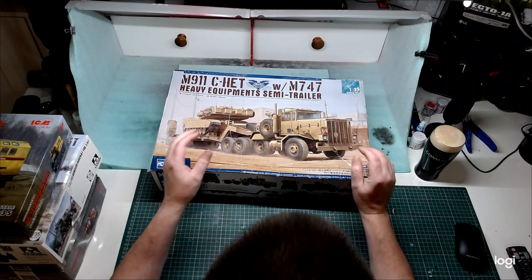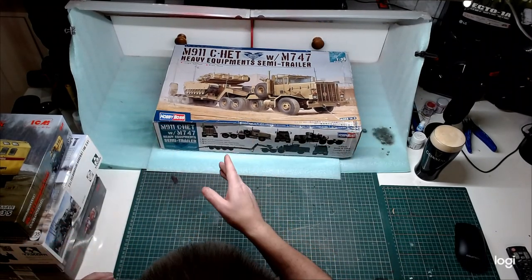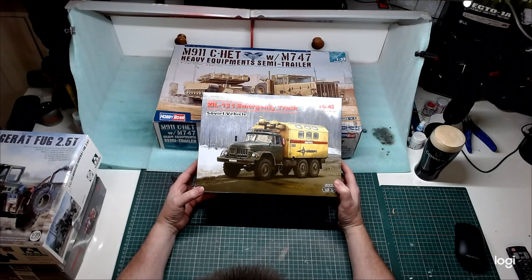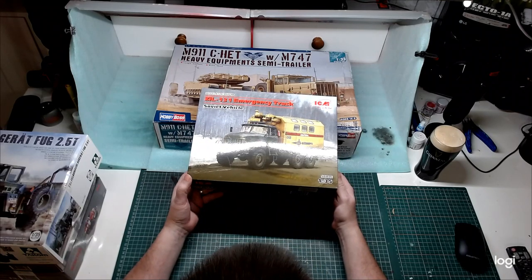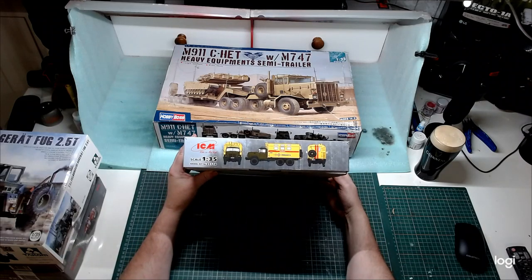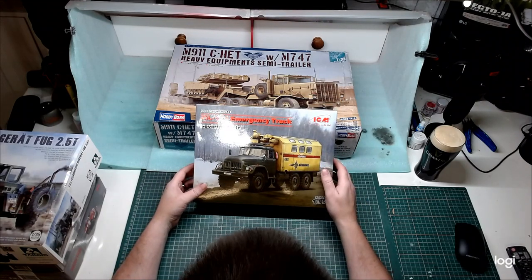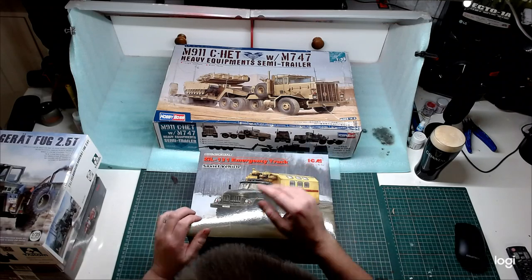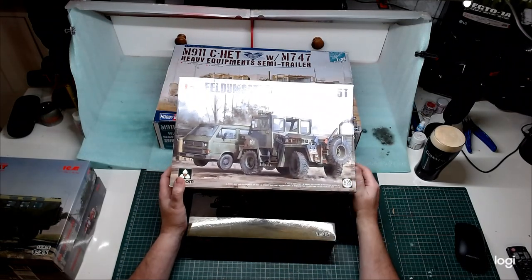I'm still debating whether to use a trailer or not. It's a nicer truck on its own, but we'll have a look in a second. The ZIL 131 emergency truck is a contender — on its own it looks like an end-of-days sort of truck, so it'll look nice all weathered up. I'll be heavily modifying this build with grills, bigger bull bars on the truck, and a lot of other things.